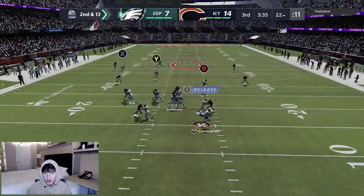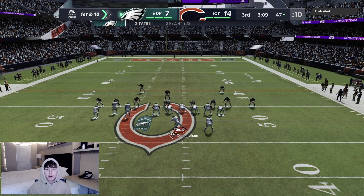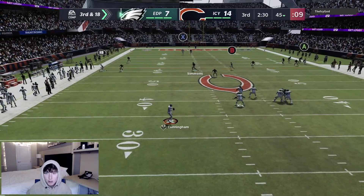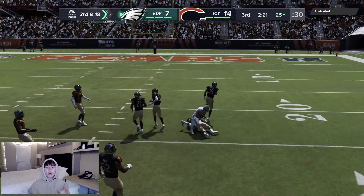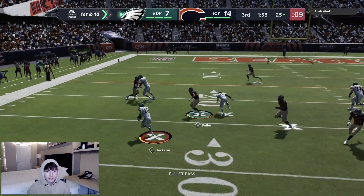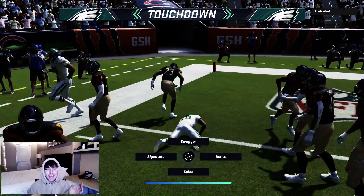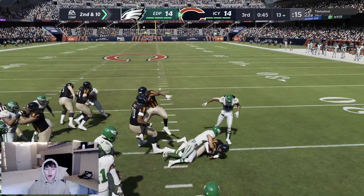Second and 13 — going to the money play. He tries to blitz but doesn't get there in time; absolute dot crosser from Cunningham on the run, taking it to the 47. I am really liking Randall Cunningham — he's making throws on the run that Favre and Rodgers don't make. We throw the bubble to D-Jax, hold the block — Carmichael is pancaking dudes and we get tackled into the end zone. D-Jax's second TD on the day — we tie the game up again.